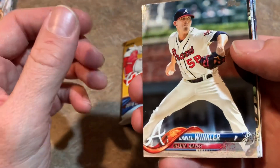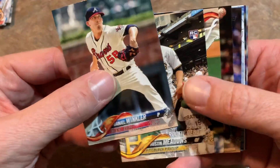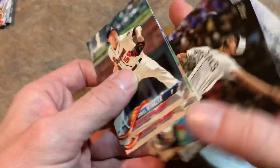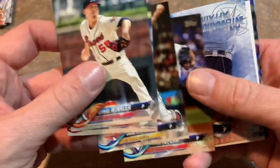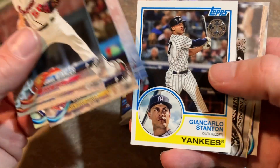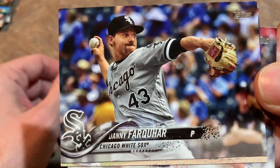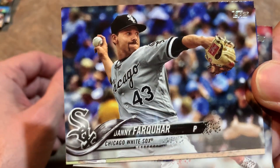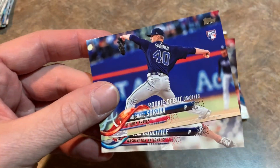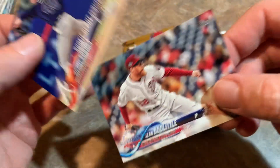Next up, we've got Daniel Winkler leading things off. Austin Meadows rookie debut card — I like that one a lot, going in my good pile. Austin Meadows is one of my favorite players. If I had to rank my top 20 favorite players in baseball, Austin Meadows would be on that list. He was an All-Star last year. There's Freddie Freeman and Giancarlo Stanton, who only played about 18 games last year. There's Danny Farquhar, who's now retired — he had a brain aneurysm in the dugout and almost lost his life, so I'm glad he was able to recover. And Michael Soroka rookie debut card — that's a nice one.